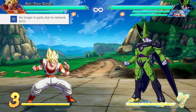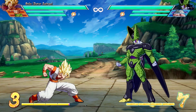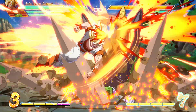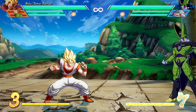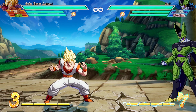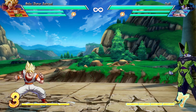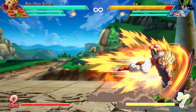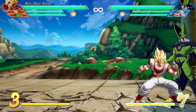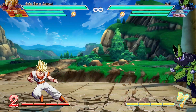Starting off with Goku's special moves, he has the Dragon Flash Fist which comes in light, medium, and heavy versions. To pull off this move you do quarter circle forward, then heavy, medium, or light. This can also be performed in the air — specifically the heavy version can flash down and hit the opponent. This is a really good punish move and a pretty good combo ender.